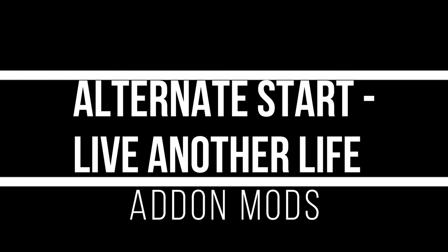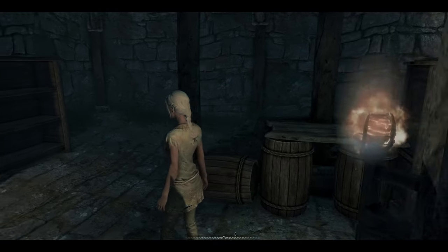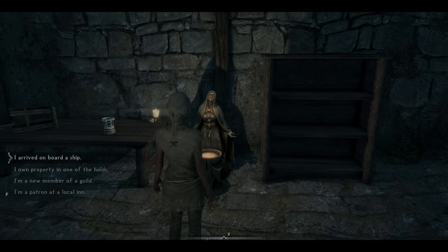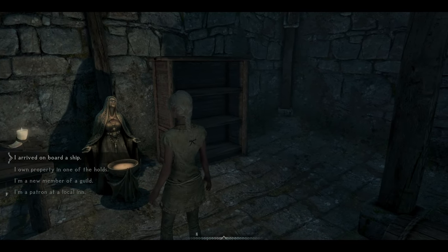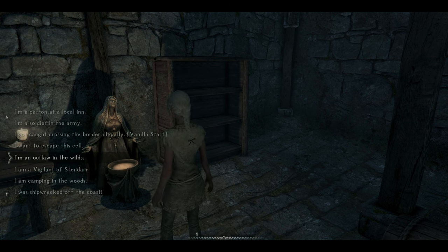I'm going to be taking a look at Alternate Start Live Another Life, following up my last video which was a look at my top 10 quick start, fast start mods. This type of mod lets you skip the long opening introductory sequence of the game and get right into your adventuring, and also allows you to create your own backstory and decide how you want to start your adventure separate from the vanilla.